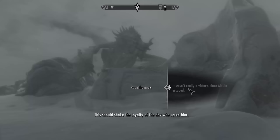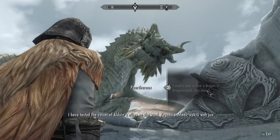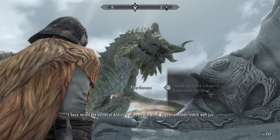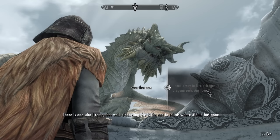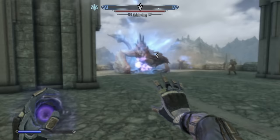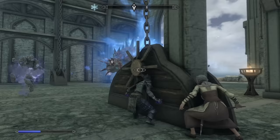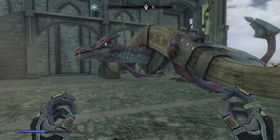Paarthurnax says we should trap a dragon and that sounds dope. I head off to Whiterun and convince the Jarl to let us use his palace to trap a dragon, only to need to go back to Paarthurnax. Oh man, I am hating this trip up the mountain more each time I do it. Hopefully this is the last time, and when I reach Paarthurnax he tells me all I have to do is say the dragon's name really loud. With that stunning information in my pocket, I waltz back down to Whiterun and summon the dragon — only to die quickly after. I try again, this time hiding behind a wall and using Dragonrend on him until he walks into the trap and gets captured.